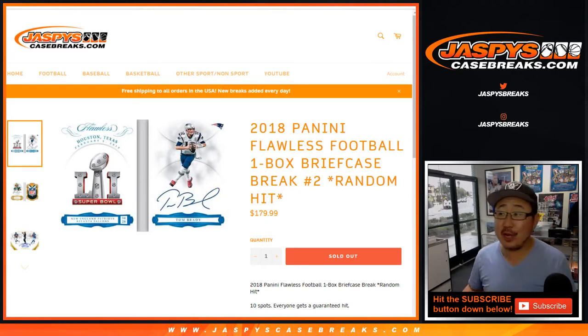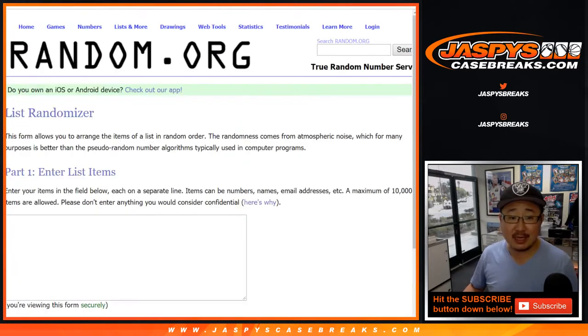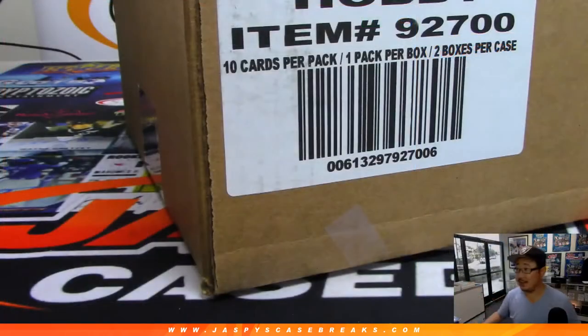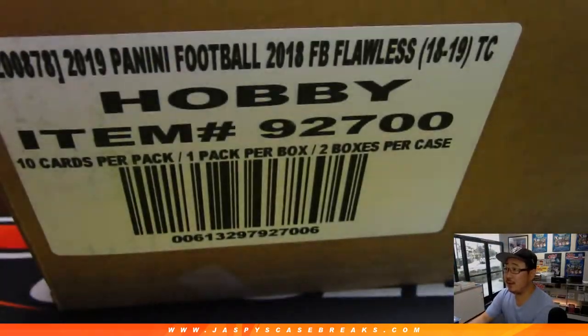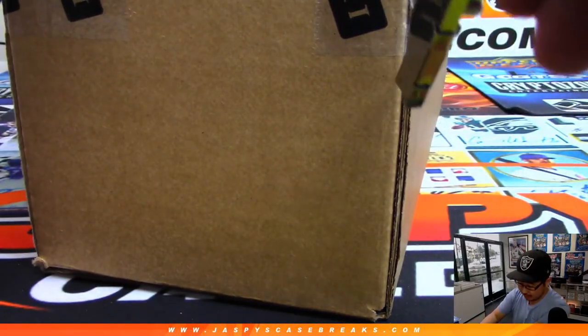Good afternoon, happy Friday everybody! Joe for Jazby's CaseBreaks.com with 2018 Flawless Football — one box random hit number two, which sold out before number one, but that's okay, you can still do it anyway, first to fill first to break. Big thanks to all these folks for getting into it. It's kind of like speed dating with Flawless — there's Flawless right there, it's a one briefcase break, the other one is in the store right now so check it out.